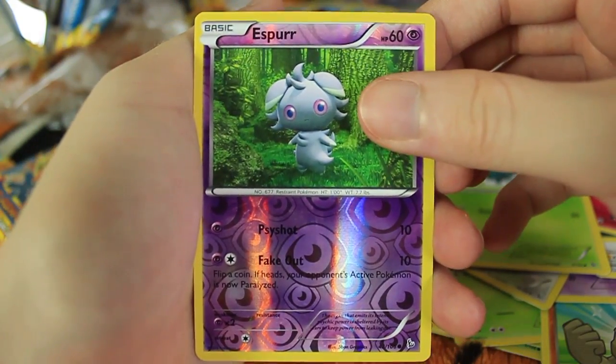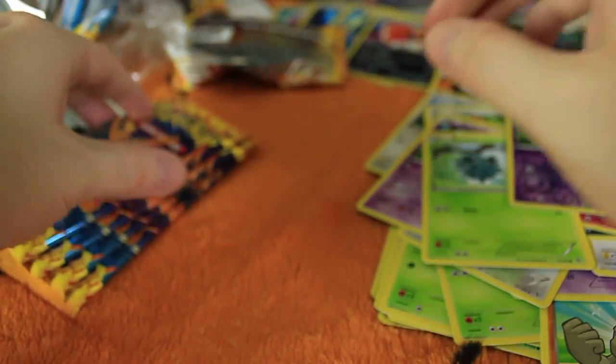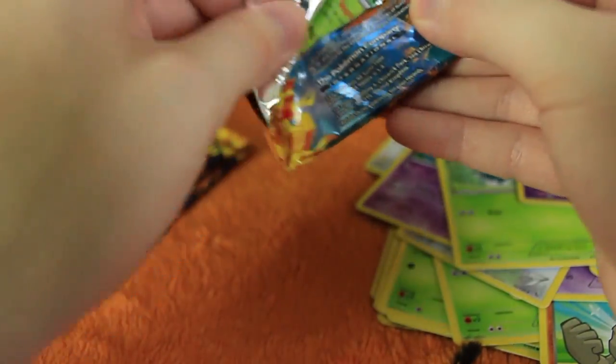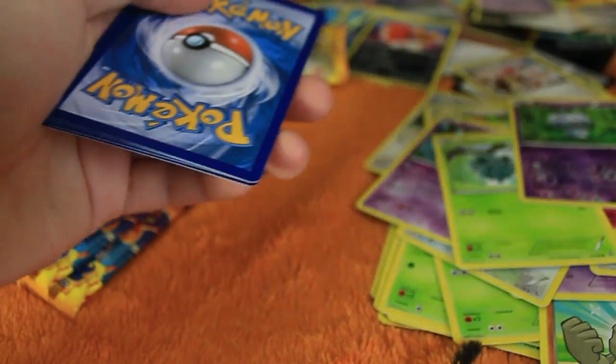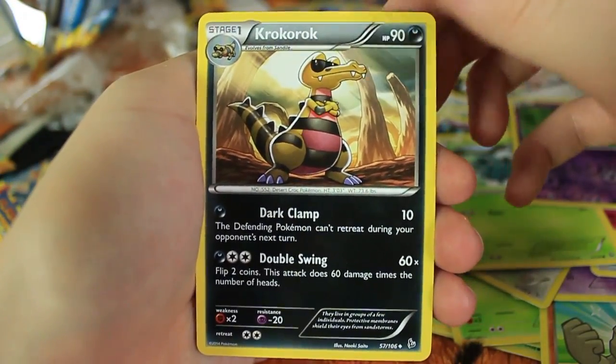Here we have an Espurr Reverse Holo and a Furret. I already have two Reverse Holo Furrets, so we're doing just fine on that. Oddly, I have two Furret Reverse Holos — which is a rare — and I have only one Sentret Reverse Holo, which is a common. So sometimes Reverse Holo Rares are not that rare. I don't think it's super uncommon to get them — I've gotten like five or six of them in this booster box already.